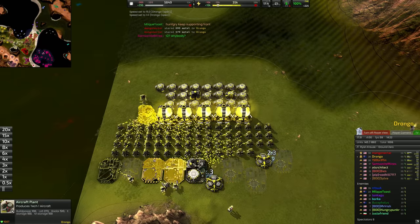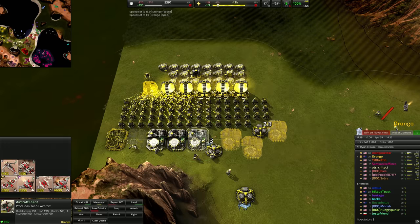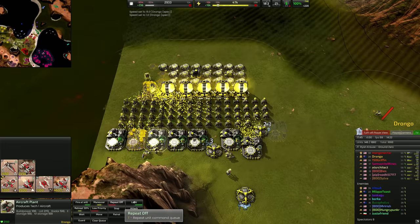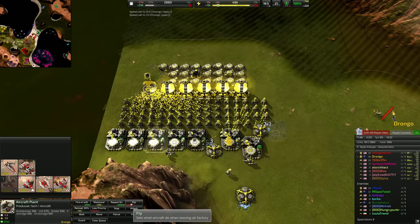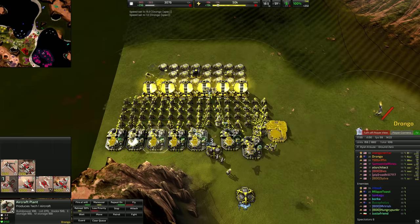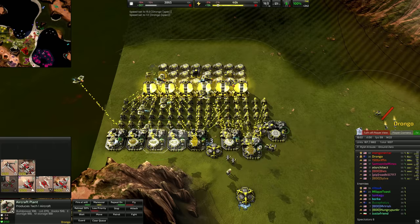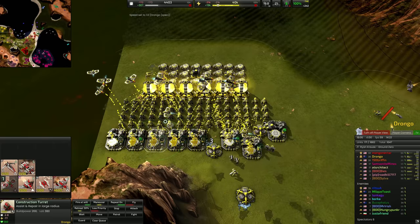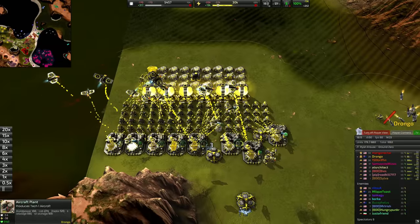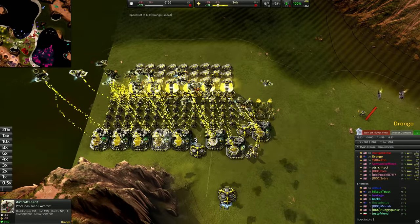We're going to throw down all of our aircraft plants. Normally I go up to 8 aircraft plants. Make sure they're set to repeat and set to fly — we don't want them to land. Landing reduces your acceleration and mobility so much. We're spamming out T1 aircraft here; these guys are much better than your T2 aircraft simply because they're faster, cheaper, and have more build power per unit of metal. We also throw down a hardened metal storage to ensure all the metal we're making goes to ourselves.